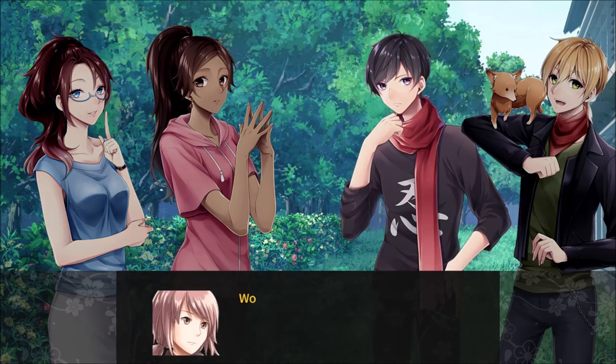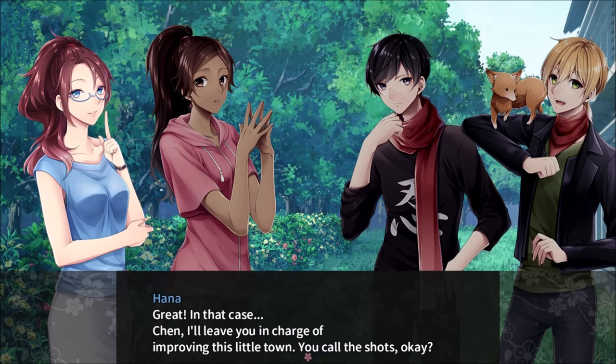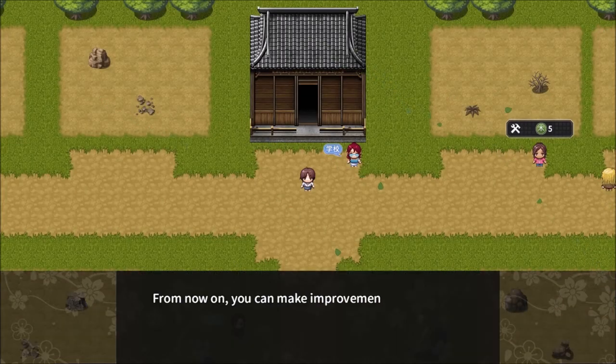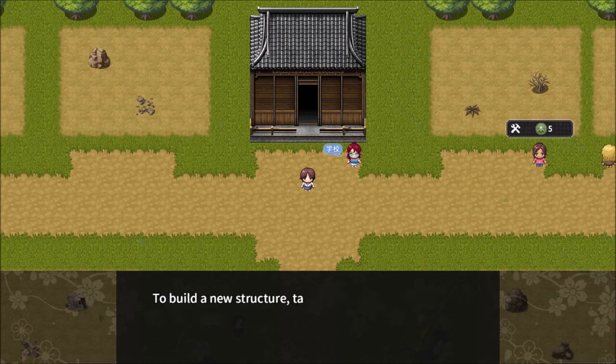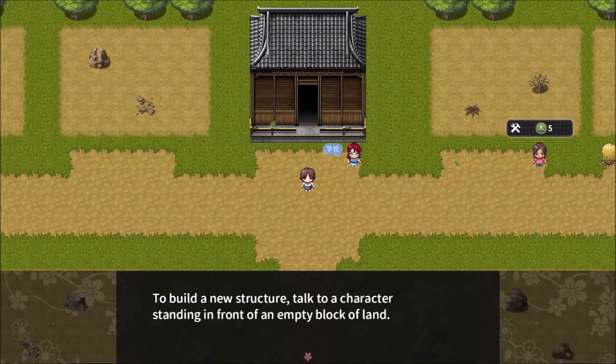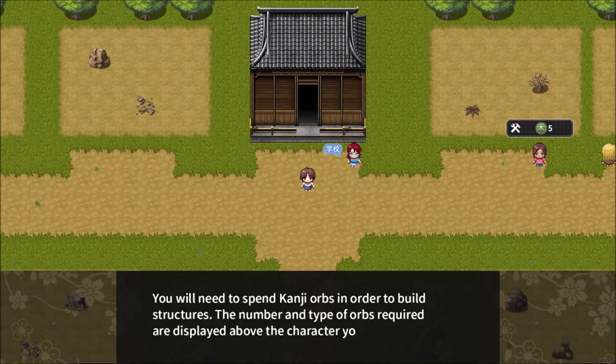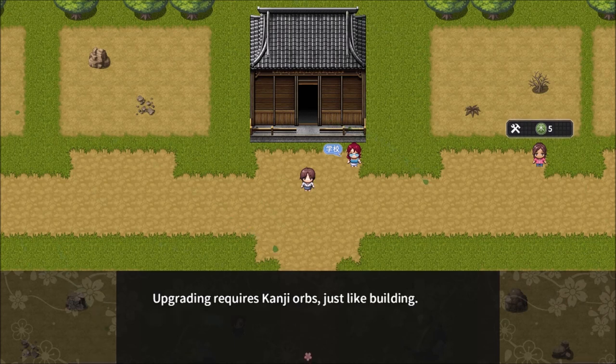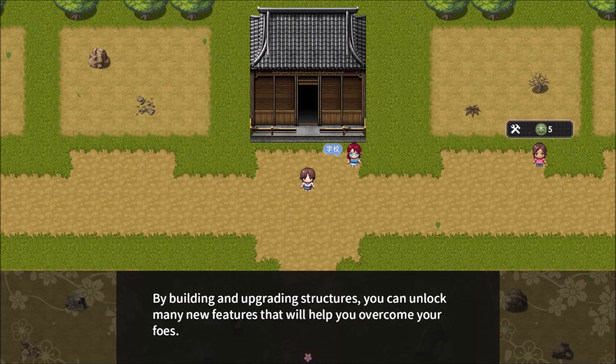Ugh, manual labor? Really? We'll help out too, please — it's the least we can do to repay you. Great. In that case, Chen, I'll leave you in charge of improving this little town. You can call the shots. No problem — I have no experience in construction. From now on, you can make improvements to your town as you see fit. To build a new structure, talk to a character standing in front of an empty block of land. You'll need to spend kanji orbs in order to build structures. You can also upgrade structures. By building and upgrading structures, you can unlock many new features that will help you overcome your foes.